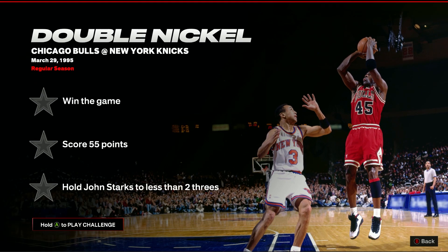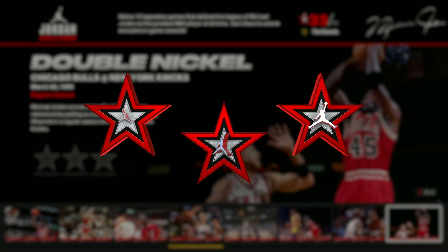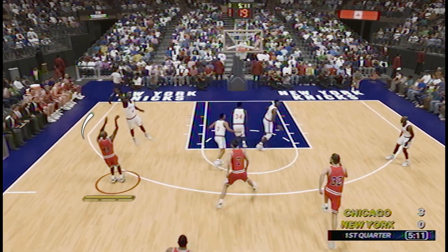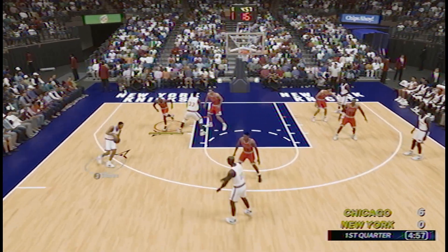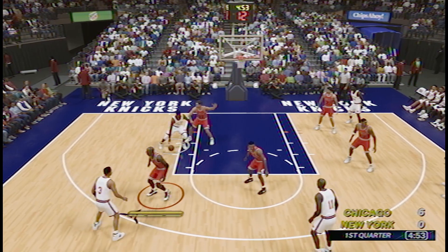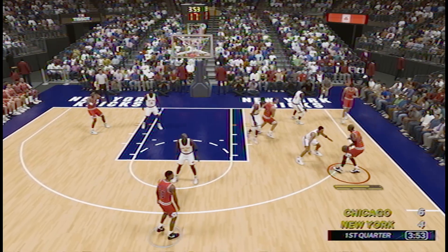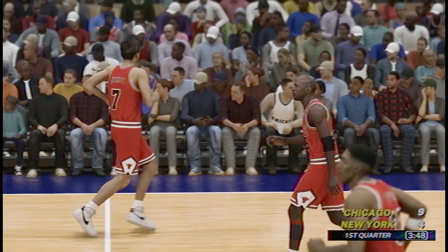The Double Nickel challenge is a nice change from the more complicated ones. All you need to do is score 55 points and keep Jon Starks to less than 2 threes. Even though your margin for error is so small, you just have to simply never leave his side on the perimeter. If you apply constant pressure and keep a hand up, there's nothing Starks can really do. Then just hit your shots and rack up the points — if you're struggling, make the quarter length longer, but you probably won't need to.